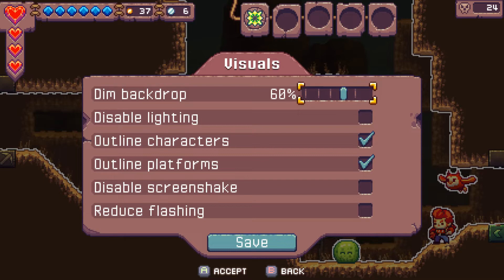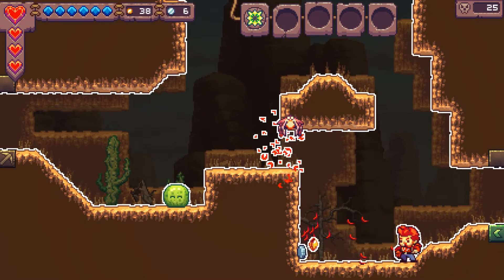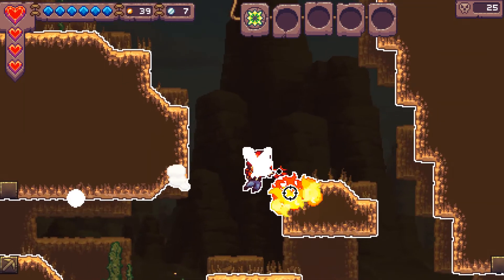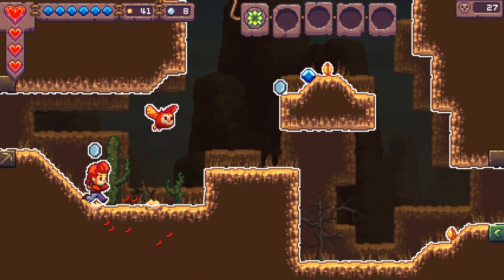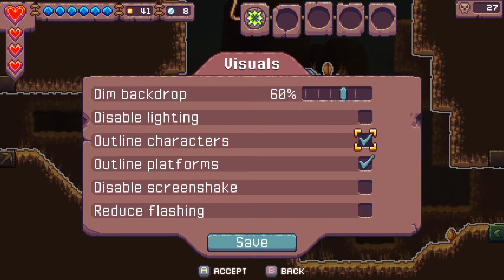Even my little owl buddy gets the glow effect. Let me go back to Accessibility visuals — I'll turn off the character outlines but keep the platform outlines on. Now let's try disable lighting — turn that on and see what happens. So with lighting disabled, any shadows or glowy effects are stripped down. You hear that ding ding — that's me getting combos; the more enemies I hit in a combo, the more you hear that sound.